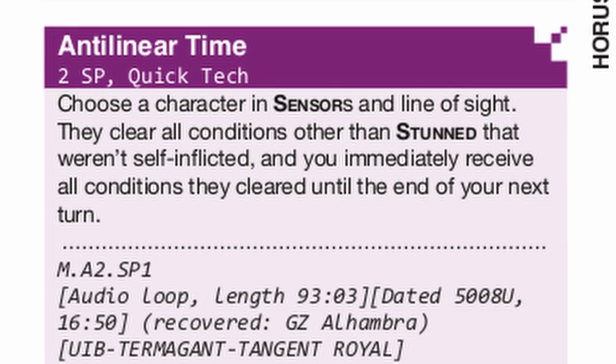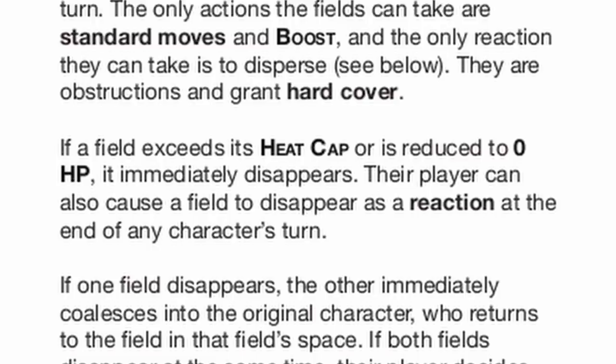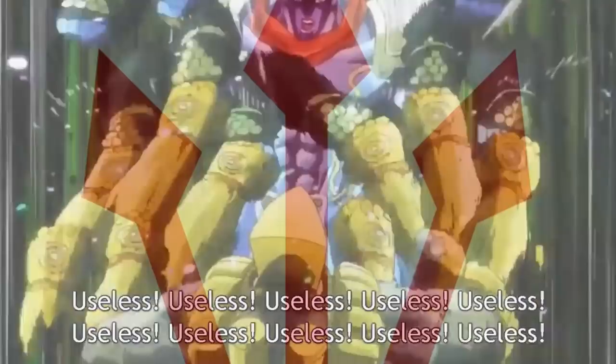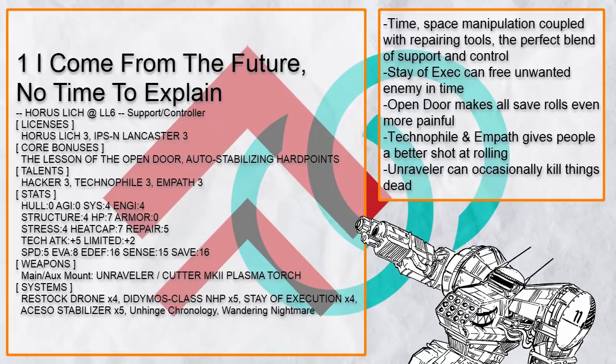You will also find some builds with Anti-Linear Time, because Lich is the best mech to put this on due to how easily it can ignore conditions, and Didymos Class NHP, because combining more survivability with tactical movement can't go wrong. Due to how neutral Lich's traits are to basically everything, Lich surprisingly works well in every single role — especially Striker. Let's start going down all 33 of the submissions, starting with all the support builds for Lich, mixed in with controller and defender roles.